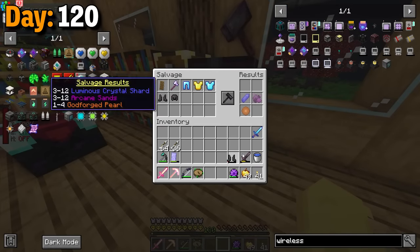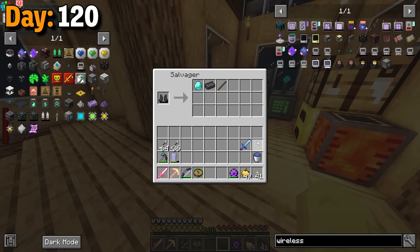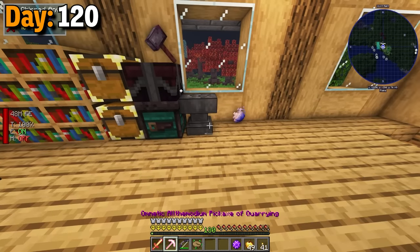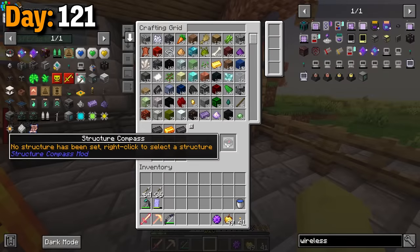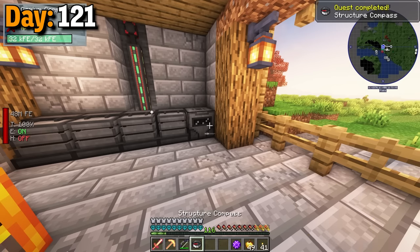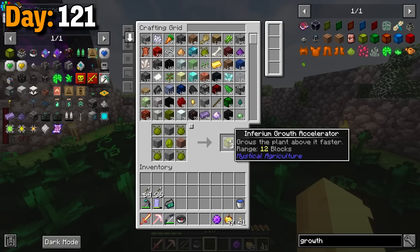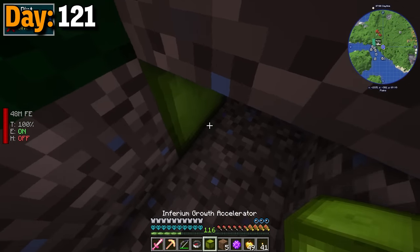The rest of the night, I salvaged all the gear for the mythical materials and of course the regular materials as well. Then I crushed all the gems I had. I ended up getting a pretty cool mythical apex on my chest plate. Day 121, I made a structure compass but I had no clue you were supposed to shift click — it actually took me forever to learn about that. In the meantime, I made these inferium growth accelerators and placed some of them below my crops.